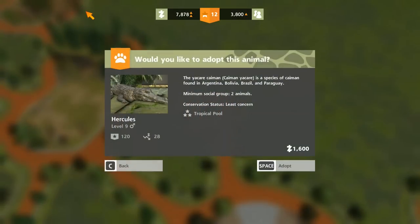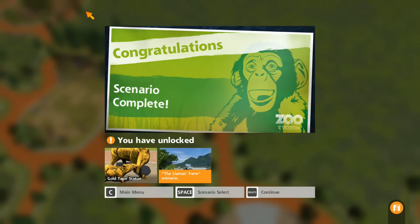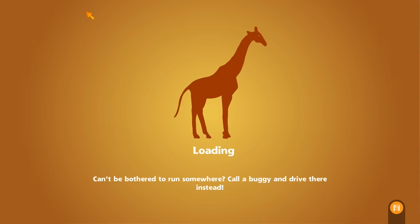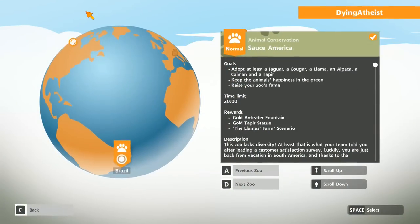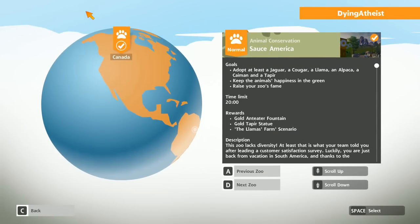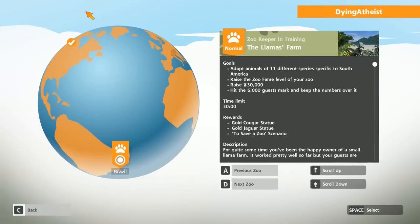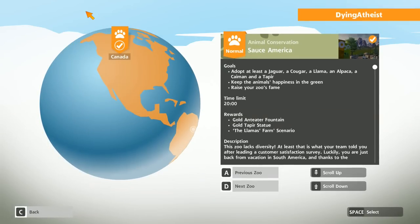We're going to get the cool ones — we're going to get Hercules. There we go. Where's my other statue? Where's my anteater statue? Oh, did I hit the wrong button? Can I load my zoo back up? No. Oh, I want to look at my caimans. That's totally my fault.